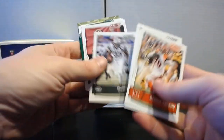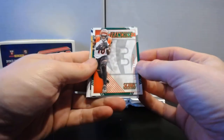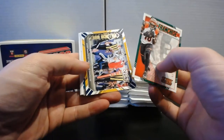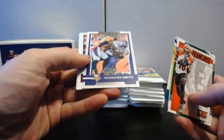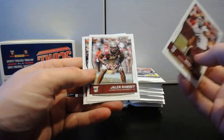Pack six: Reggie Nelson, Ryan Fitzpatrick, Eli, Chris Ivory, Rashard Ross. Franchise AJ Green with a green parallel, Danny Woodhead Chain Reaction, Reflections TJ Yeldon, Stoppers Harrison Smith. Rookies: Noah Spence, Jalen Ramsey, and Sua Cravens.